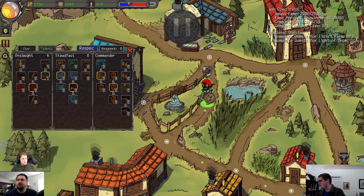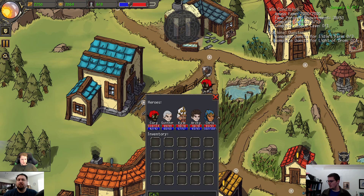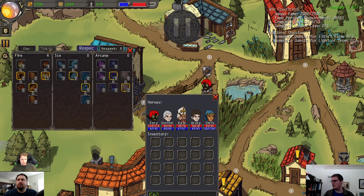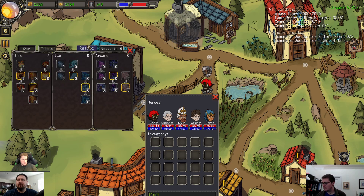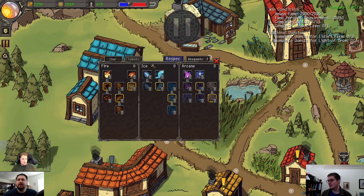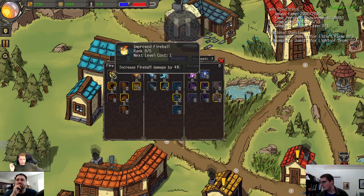If you respec your mage, then we can show the better talents — the highest level is probably best. They do light up — okay, they do when you can get to them. But I think when there's no points left to spend, it's probably best to keep the ones you do have highlighted. That's just an all-around better choice.